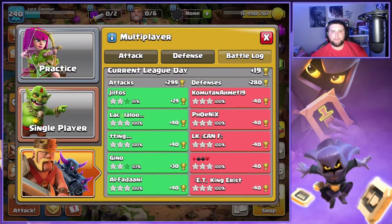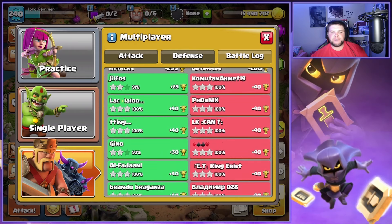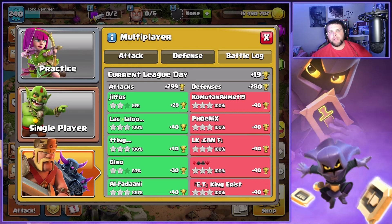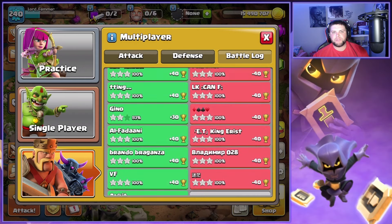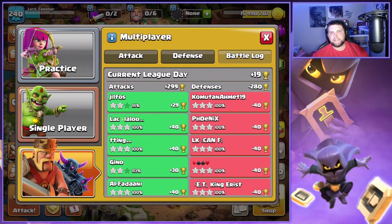We went plus 299 today. We are probably going to get hit for a perfect day on defense, which is a little unfortunate. Got to go minus 320, so we're not going to move up at all, but we were able to pick up six triples and two very high percentage two stars that probably could have been triples if I just changed a couple things here and there. So let's get right into the attacks.